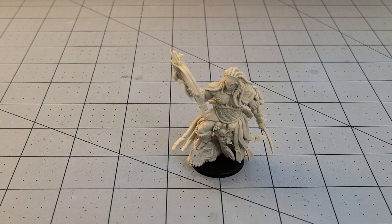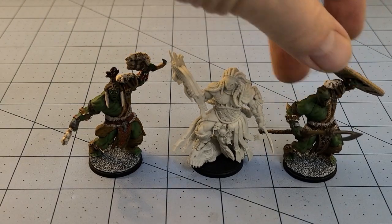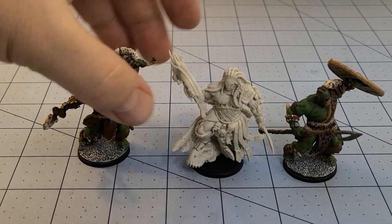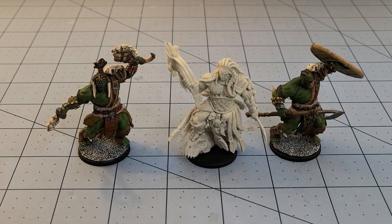The only real downside is that the rulebook included is only for the Wadroon, whereas if you pick up any of the other First Blood starter sets, it's going to have stats for every single faction up to these guys — the Wadroon aren't in it yet. But who knows, maybe version 2.0 sometime down the line we'll see something like that.